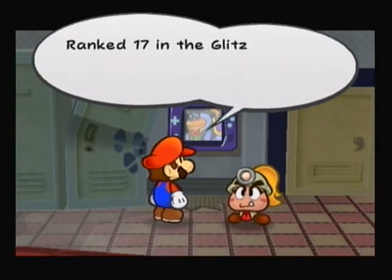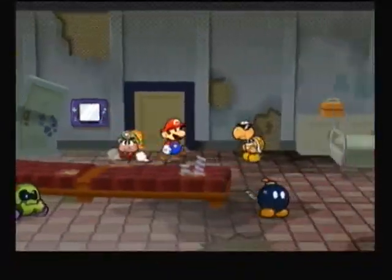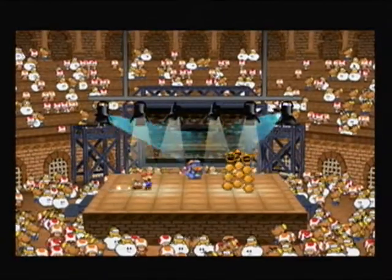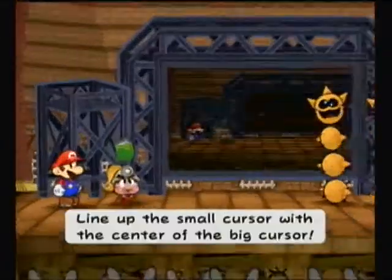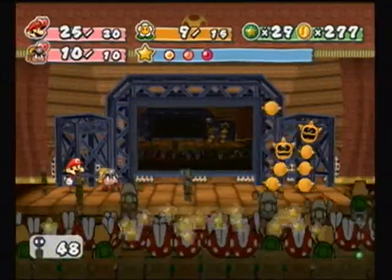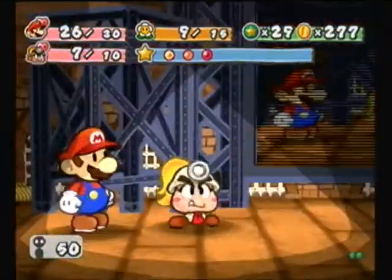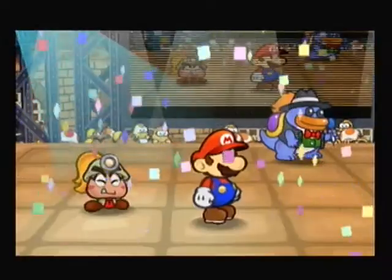Now we're going to move on to number 17, which is the Pokies. Once we go out to the battlefield, these are the Pokies — three of them, all the same species, nothing different between them. You only have to tattle one. They have 4 HP maximum but attack at 3. What's cool is when they attack, if you reflect it properly with your B button, it'll do 3 HP damage to them. They're spiky so you can't hit them directly, but they have zero defense.